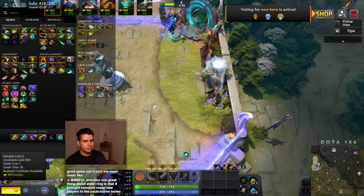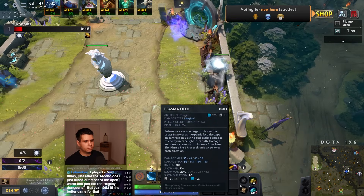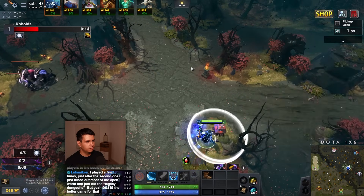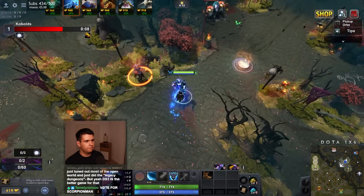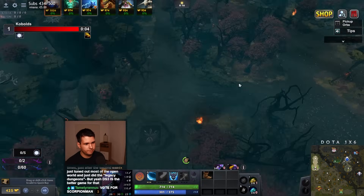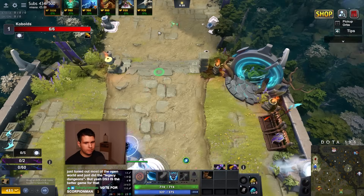We got ourselves Razer. Pop this bad boy, get ourselves some boots and start running. We'll pick up this. So Sven over there, you can do that. This has been taken. Alright, I think that's probably all we're doing here, so let's just go back. Razer, very strong hero, I have to say.